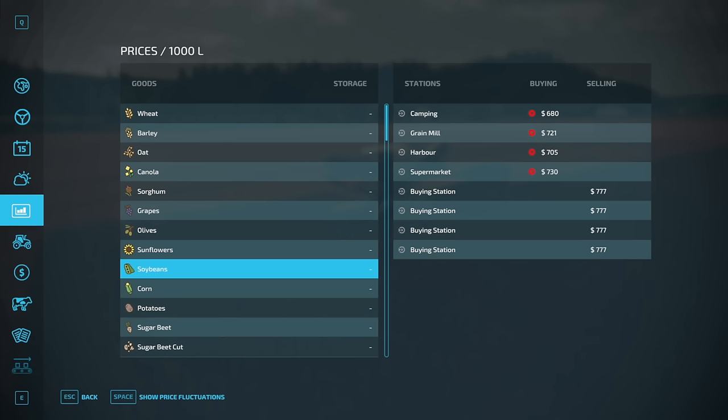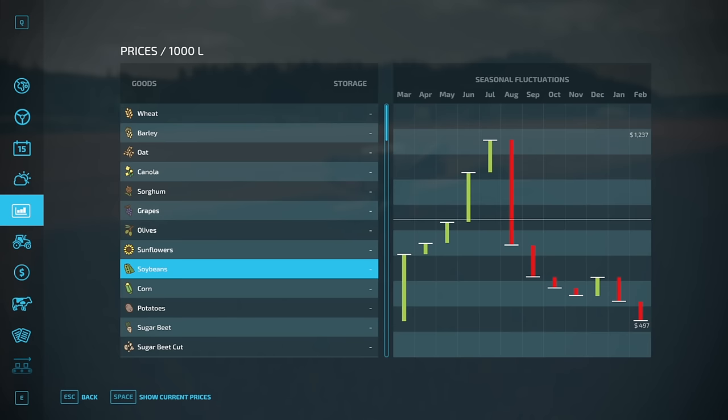How much can we get for soybeans right now? Highest price — supermarket — $730,000 and dropping. Dropping like a fly. Look at that. Down to November it'll be maybe 500-something dollars. I don't know, maybe 600, 700.